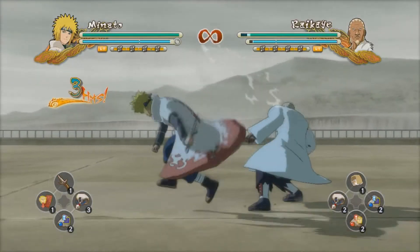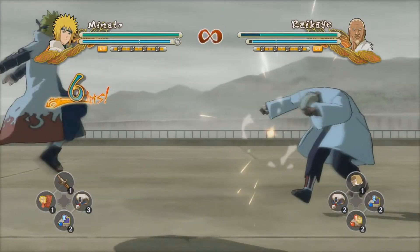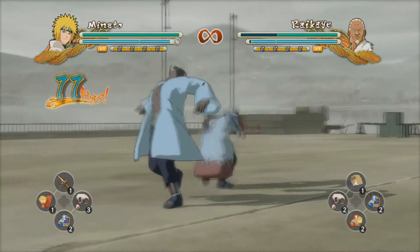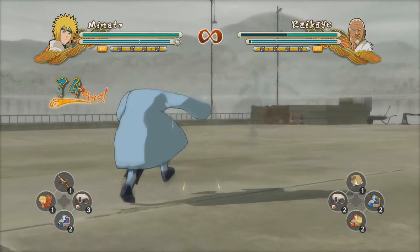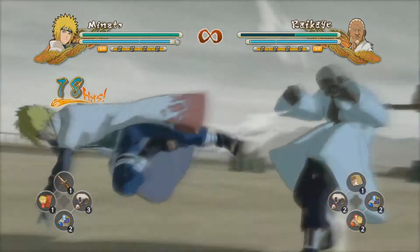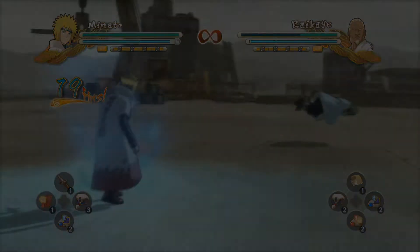Now, with Minato, what you want to do is hit about up to 6 hits, and then when you see yourself throw that Kunai, just go ahead and cancel and then use your slapstick move so that you throw some more Kunai, teleport towards your opponent, and start the combo all over, then finish the combo.